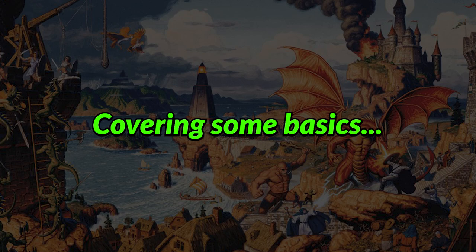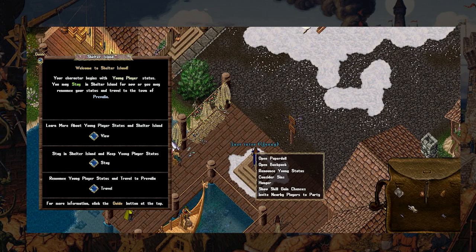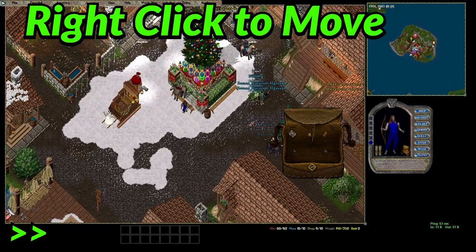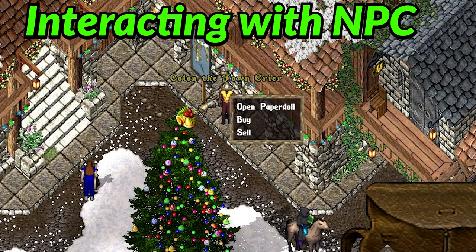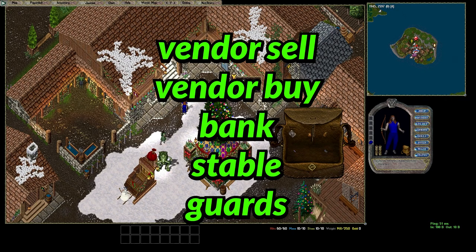When you're on Shelter Island, you cannot perform negative or criminal actions, so you're safe here to explore. You will also not lose any of your gear when you die while you have young player status. You run around using the mouse — right click to move in the direction of your cursor. To interact with NPCs, you can single click them for a context menu or use their name with keywords. The big ones you'll use are vendor sell, vendor buy, bank, stable, and guards.